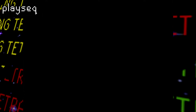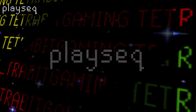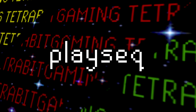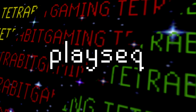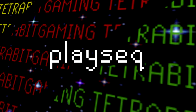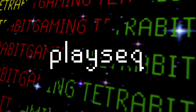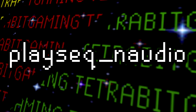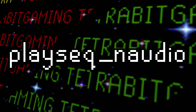PlaySec is next, and it just turned out as a black screen, but it started playing a pretty slappin' tune. As the name suggests, this was a sample program used to test the system's sequence player. Then PlaySec N-Audio is a modified version of PlaySec made to support N-Audio — it too plays a pretty interesting audio sample.